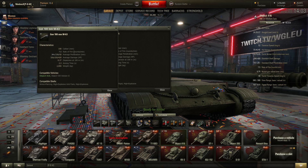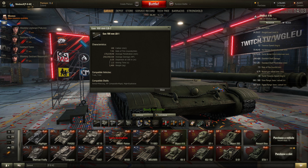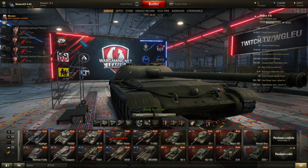As if 201 millimetres of penetration isn't enough already. The gun of the 416 is a strong choice compared to the D-44's 235 millimetres. So looking at DPM, damage output, and penetration, the Object 416 is the favourable tank for close-range combat even against higher tiers.